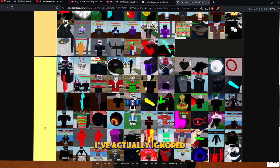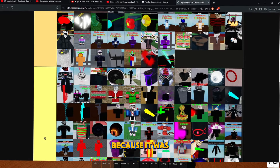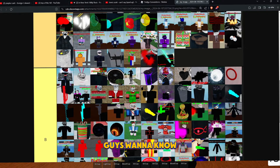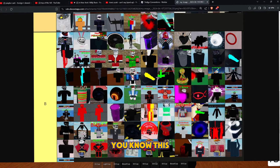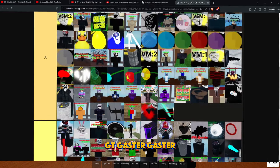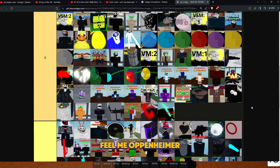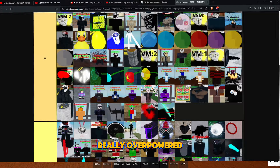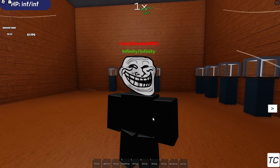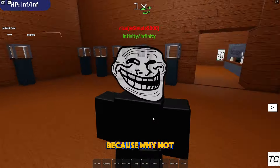You guys may notice I've ignored some obtainable trolls — I did this because it would just make the video longer. But if you want to know some weak obtainable trolls, it's like this guy, this guy, GT Gaster — yeah, you know. Oppenheimer. These trolls are really easy to get, so that's why I never really mentioned them in the video.